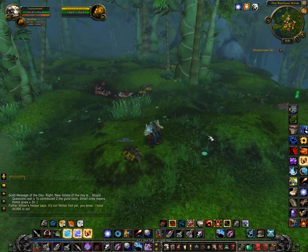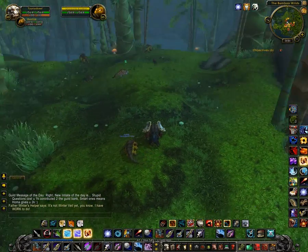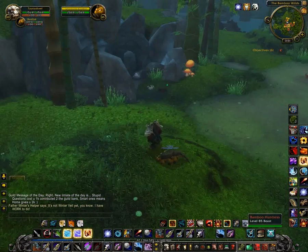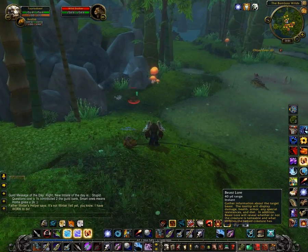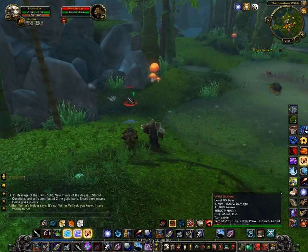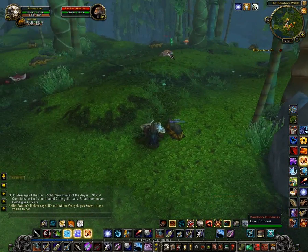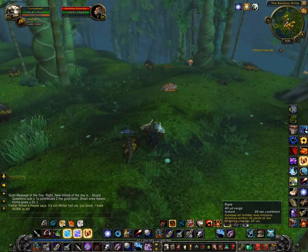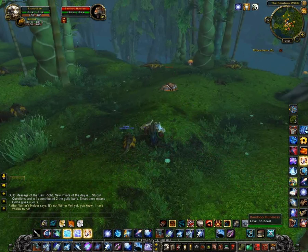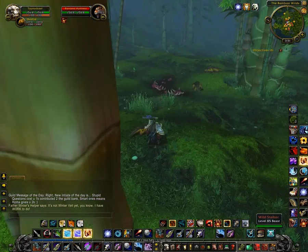In this particular video I wanted to go over some of the new hunter tames that you can get in Mists of Pandaria. Here is a Wild Stalker - it's one of the new tiger models. Pretty standard cat. It has Claw, Prowl, Cower, and Growl. Here is a Bamboo Huntress, which is a slightly bigger, lighter model, but unfortunately it is nothing particularly different from the regular kitties.